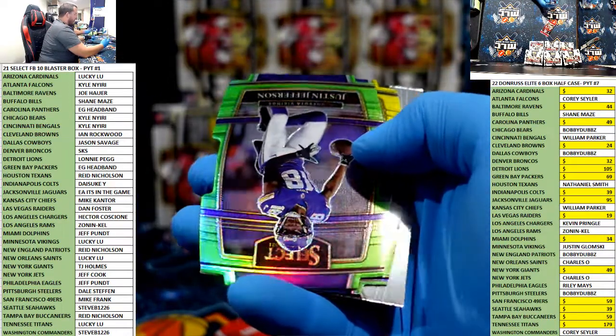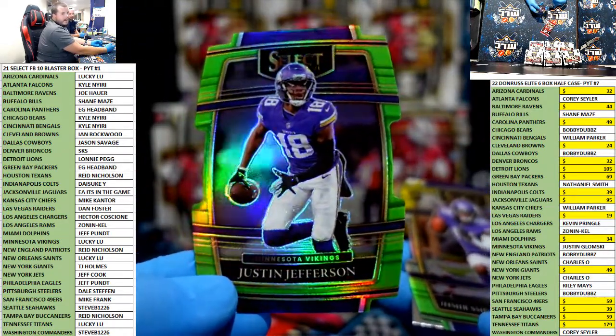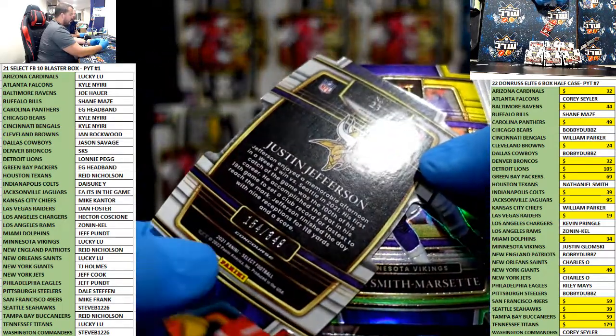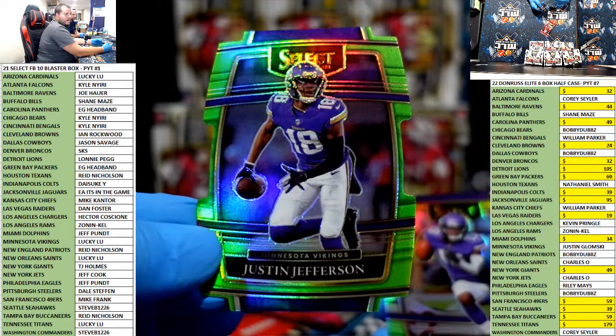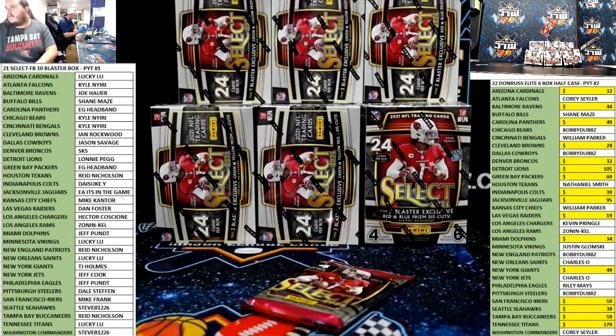Justin Jefferson green, numbered to 349 — did anyone guess? Lucky Lou got it, nice, 349 JJ. Lime green die cut and an IBS green and yellow — I'll add your credit, 30. Next time make sure you put the first name too, because it could have been Jamar Jefferson. I'll give it to you but always use first and last name so it can't be confused with anybody else.